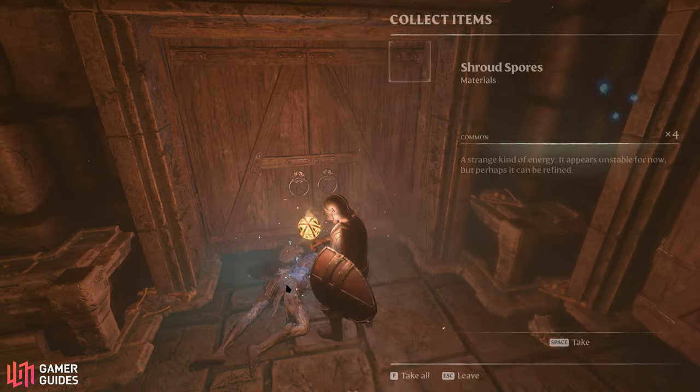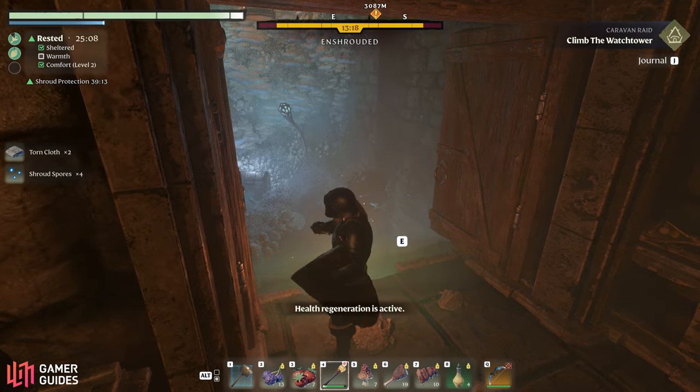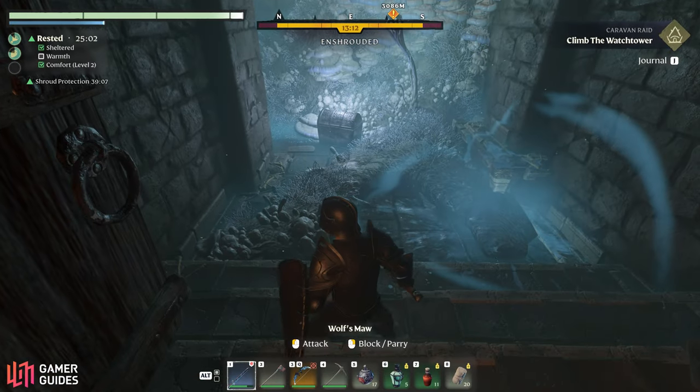On the other side you'll find a chest that contains the weathered stone block, which is the item that you need to complete the Rumble in the Catacombs quest. There's a bit of a trap set up in here, with another spore pod and a critter nest ready to ambush you.